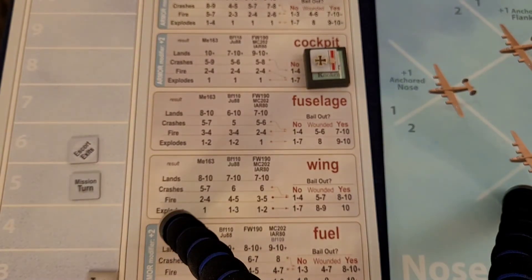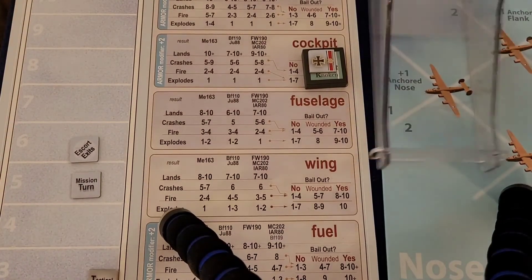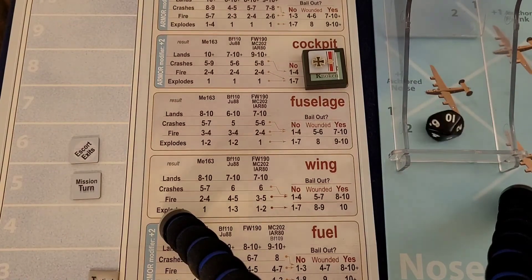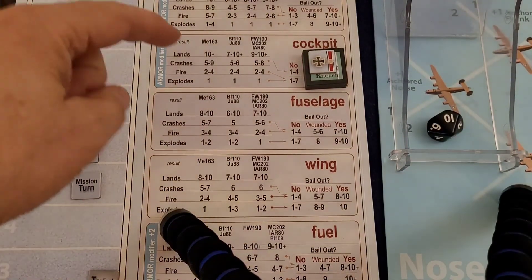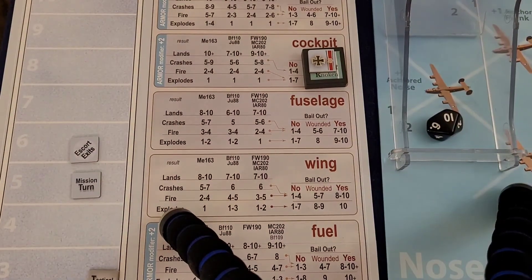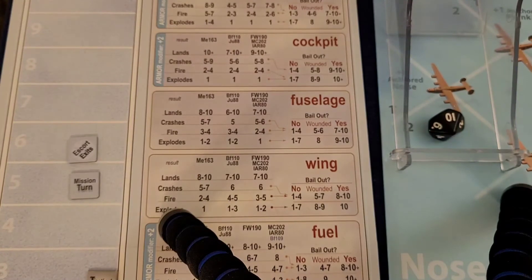Wait - who's in the dogfight box? It was Unger, not Knockin - I got the wrong guy. Unger's fate roll: a ten - he lands safely. Living dangerously, buddy, but he is alive and he lands his plane.